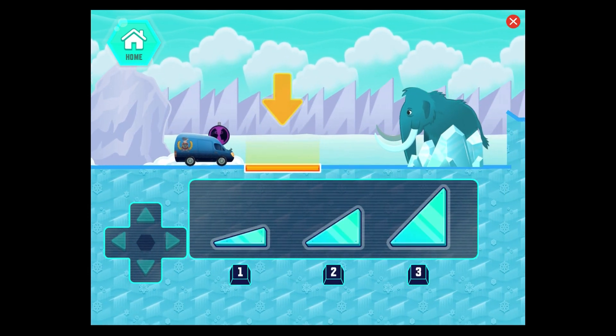Oh no! The path is blocked. An inclined plane, or ramp, is a simple machine that can help us. Ramps make it easier to move something higher or lower. Pick the ramp that will help the van get past the obstacle.